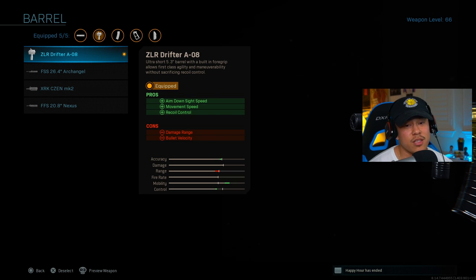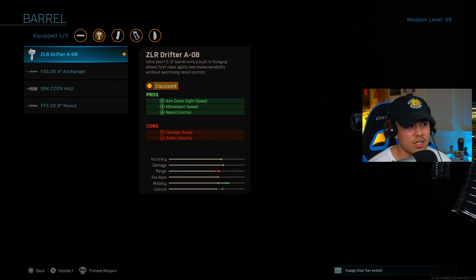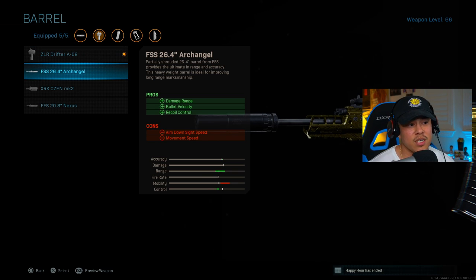The ZLR Drifter A08 is one of my favorite barrels — it gives you aim down sight speed, an increase in movement speed which is very noticeable, and also recoil control. With one exception: if you're playing on a much larger map, I'd highly recommend the Archangel FSS barrel, which increases your damage range, bullet velocity, and recoil control. You really don't need an underbarrel to control recoil on this gun because it already is a laser, but that barrel gives a huge advantage on larger maps.